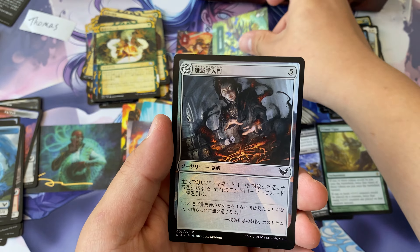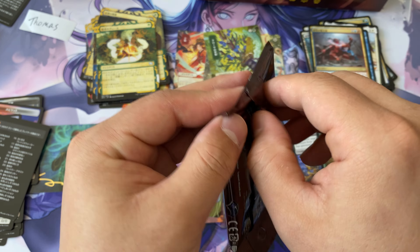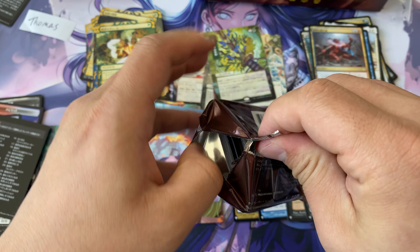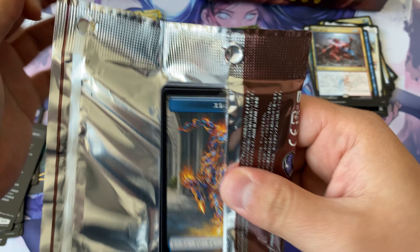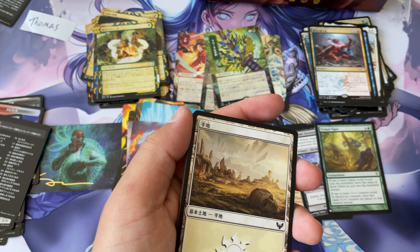We got Crush and Grip and Introduction to Annihilation. Annihilation is so good — everybody sees it and I just want to draft it. I think it's a must-have one-of as a lesson, just because it gives you that flexibility.